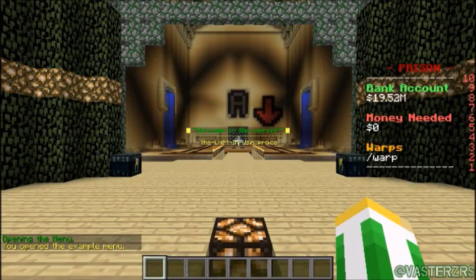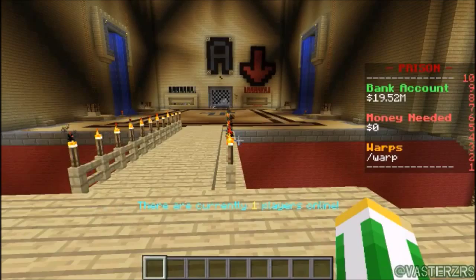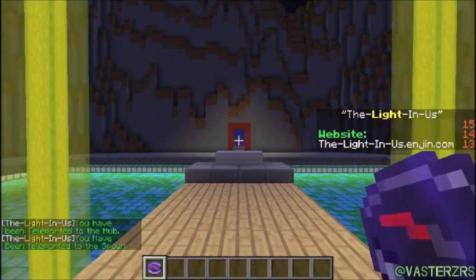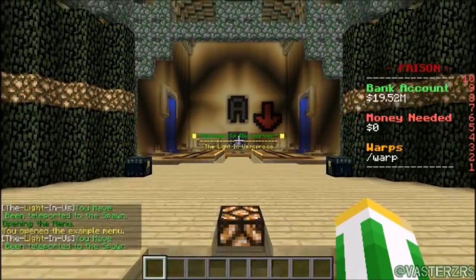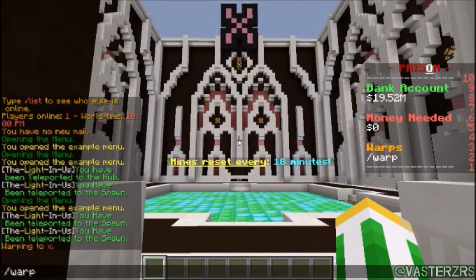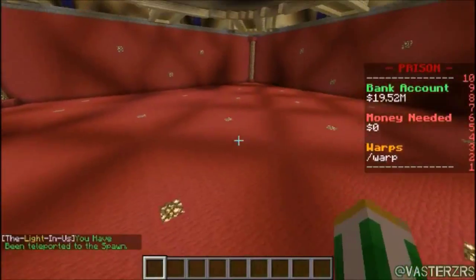That's one thing we worked on — trying to make the spawn even. We also added slash hub and slash spawn commands. Slash spawn takes you to the spawn point of whatever map you're on. So if you're in prison and you do slash spawn, it's going to bring you right here, wherever the spawn is set for that world.